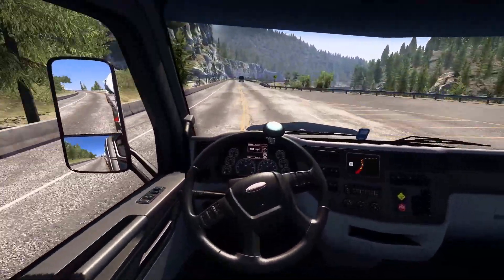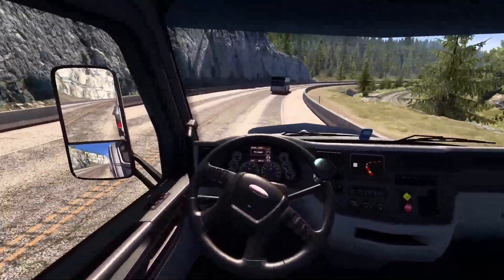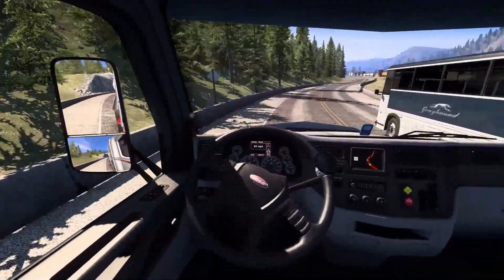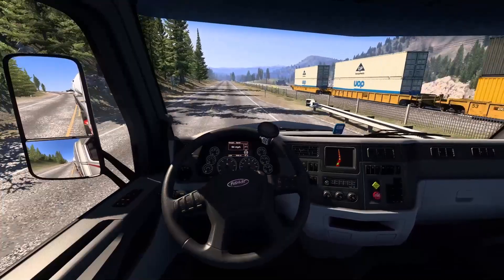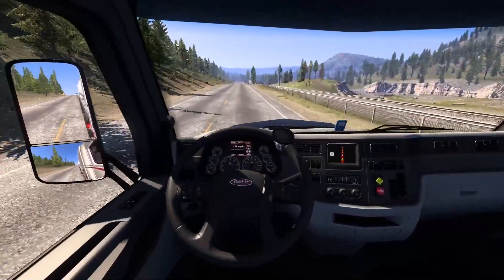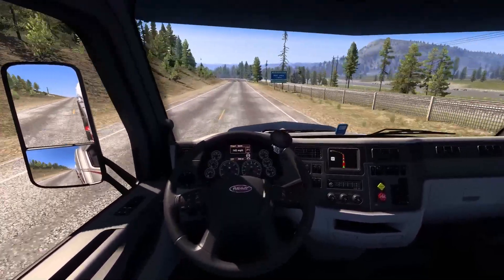We're coming up on this bus. I've got to figure out how I'm going to pass him. Hopefully there's nobody coming around the corner. Should I go on the inside? No, I think I can go on the outside because there's nobody coming. Wow, really chancing it there. We made it though. Got to risk it for the biscuit. Coming up here, we're going 130. This thing just gets up and goes, doesn't it?